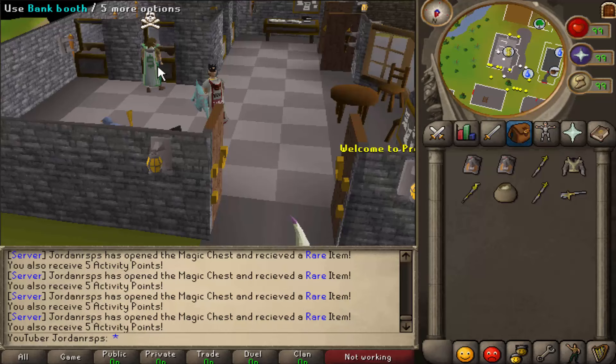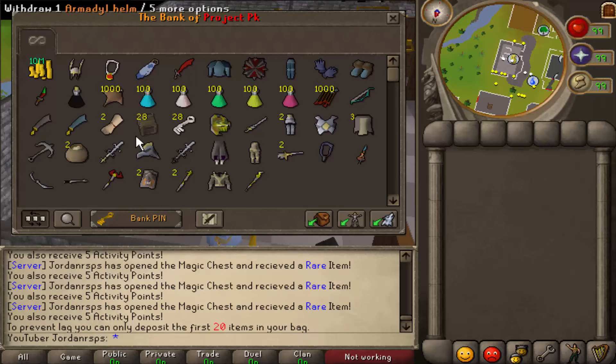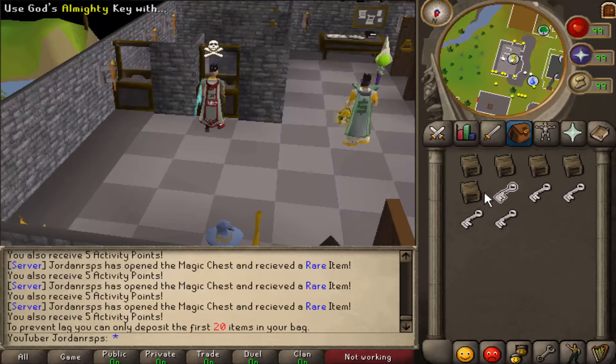Another Saradomin staff and lastly a Staff of light — so we've got some pretty decent loot, one item worth one to two bill even. Not bad, not bad. Now we're moving on to the gods almighty crates — we're going to do five at a time, then three for the last batch. Let's see what we can get.